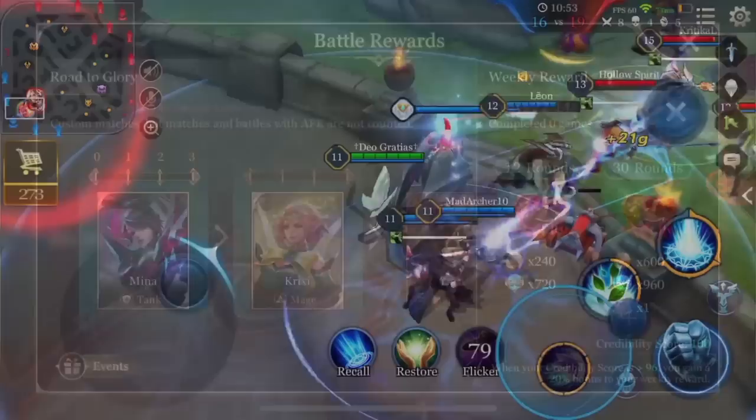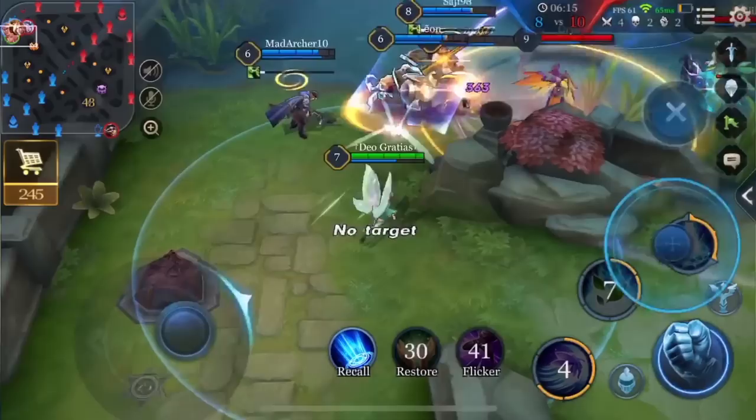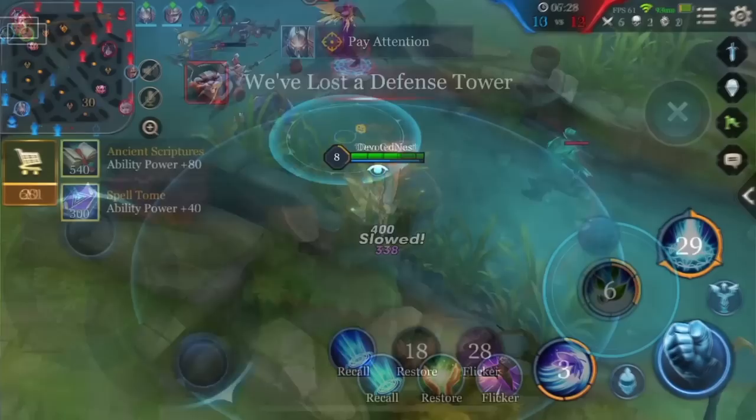An exceptionally agile mage, with the power of her passive, Crixie can dodge deadly enemy projectiles and avoid situations that would end in doom for others. With her super long-range poke, long-range control, and an ultimate that spells disaster for the enemy in teamfights, she'll mop them up and help ensure your team gains total victory.